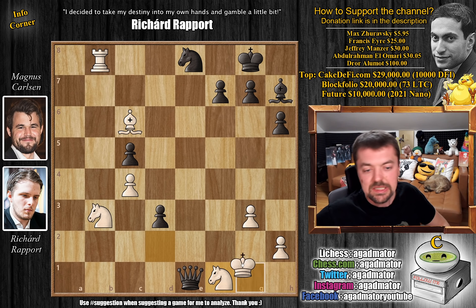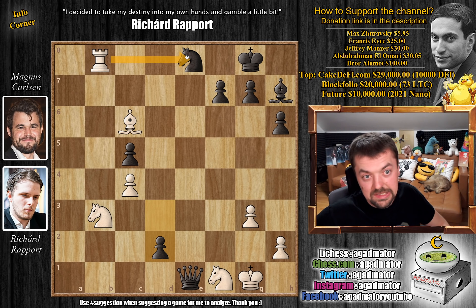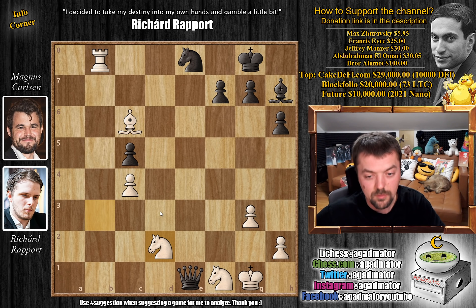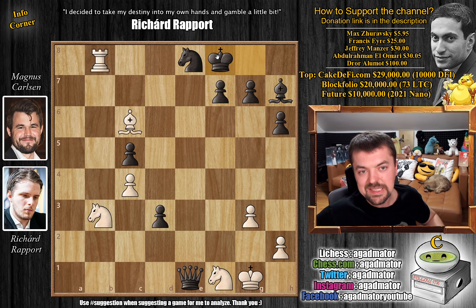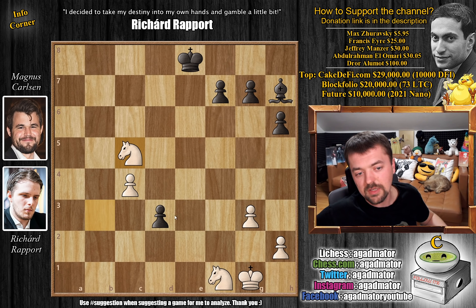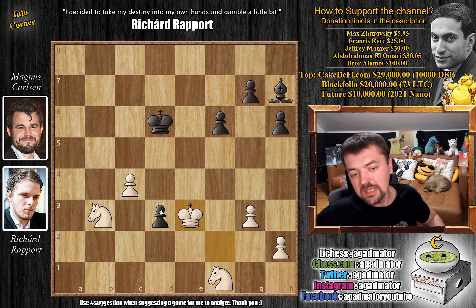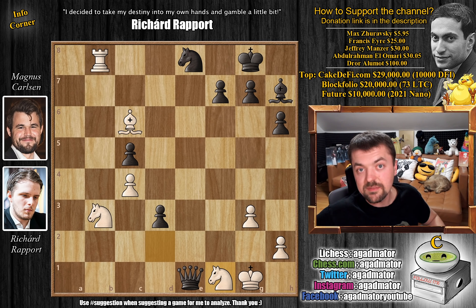On move 33, Magnus resigned the game — there is nothing more to be done. For example, if you try d2, hoping that if Rook captures we can capture with the Queen and bring another Queen in — Rapport just picks up the pawn and there's nothing for Black. Or King to f8 to try and play the endgame — also impossible. Rapport happily trades: captures, captures, captures, captures, and Knight captures on c5. Now we just have to win the d3 pawn. King e7, King f2, King to d6, Knight goes back — the pawn and Knight completely cut off the Black King. King e3 is coming, we attack the d3 pawn, and it's game over. Magnus resigned.